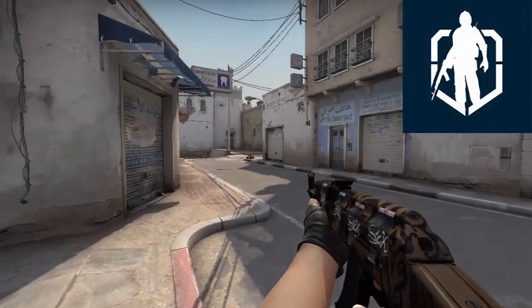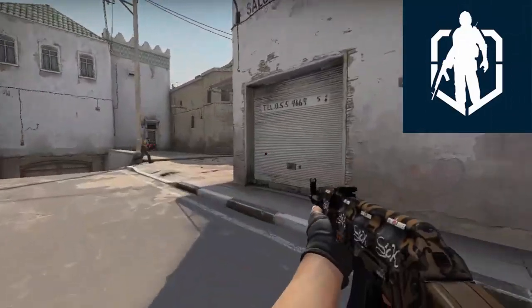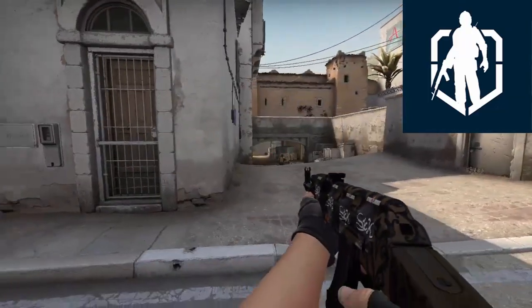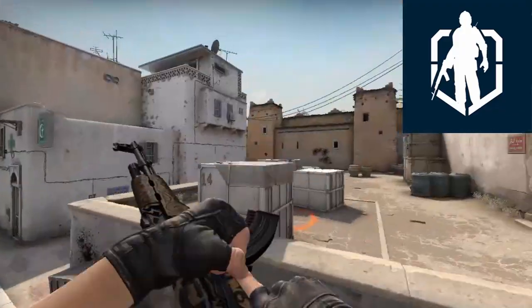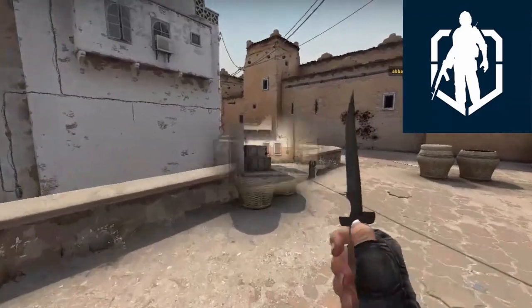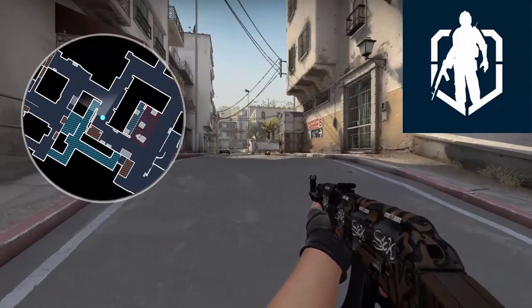In Global Offensive, the Desert Eagle is also the only weapon in the pistol class with high penetration. The Desert Eagle's main disadvantages come from its small magazine size, lower rate of fire, high recoil when fired repeatedly, low movement speed, and the price. Its firing sound is loud and distinctive, meaning it can give away a player's position easily.